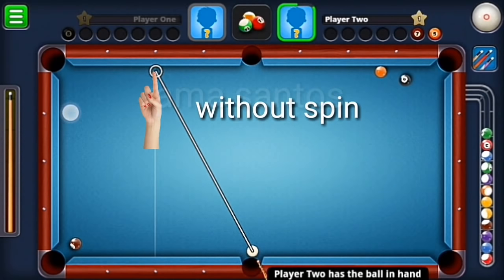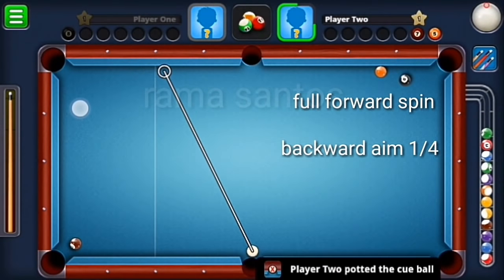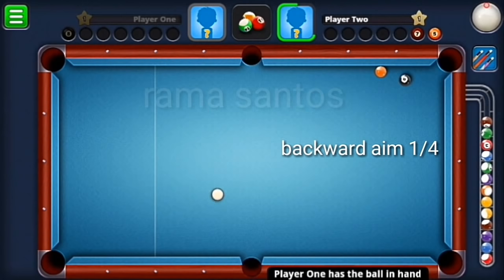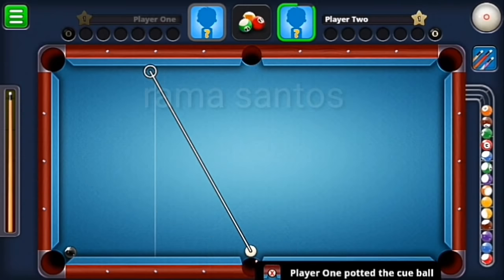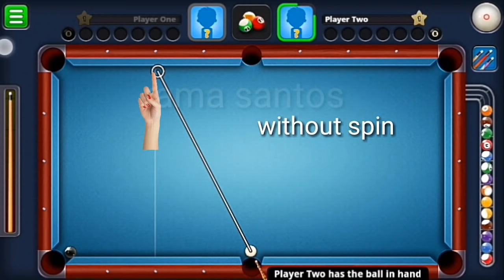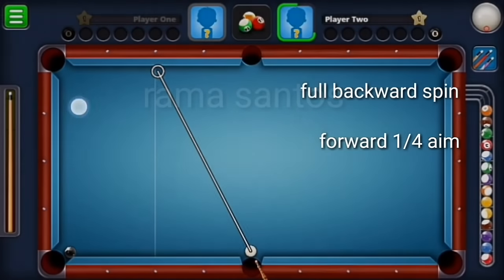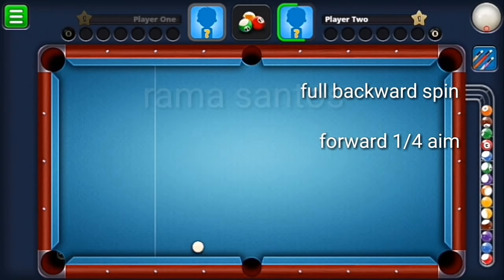Okay, this is the true position without spin. But if we use full forward spin, we need to aim a quarter backward. This is the true aim without spin. And if we use full backward spin, we need a forward quarter aim.